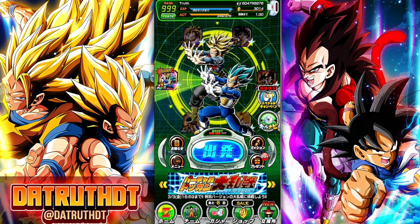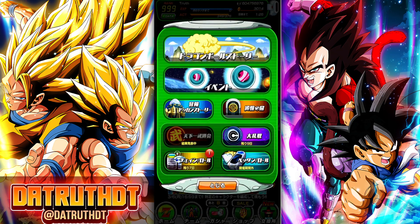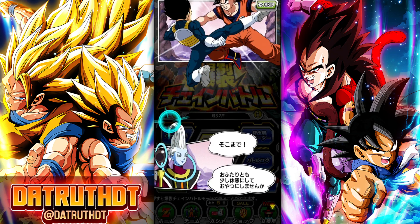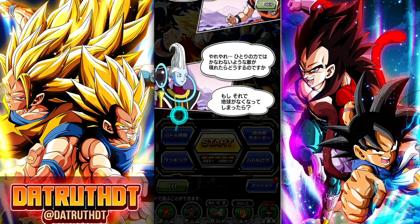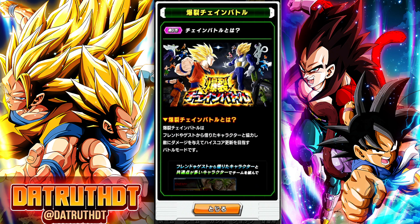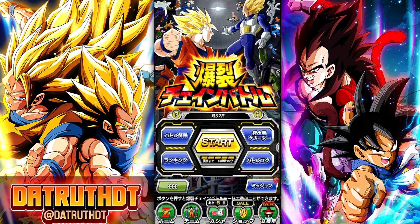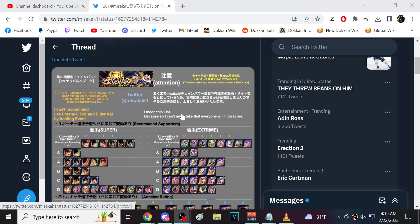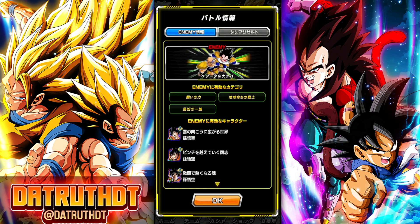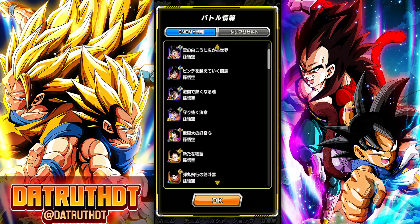We're back for another Dokkan Battle video — Chain Battle, everyone's favorite. The chain battle boss we're going up against is Vegeta and Napa. The three categories are Power Wishes, Earthbred Fighters, and Wicked Bloodline.